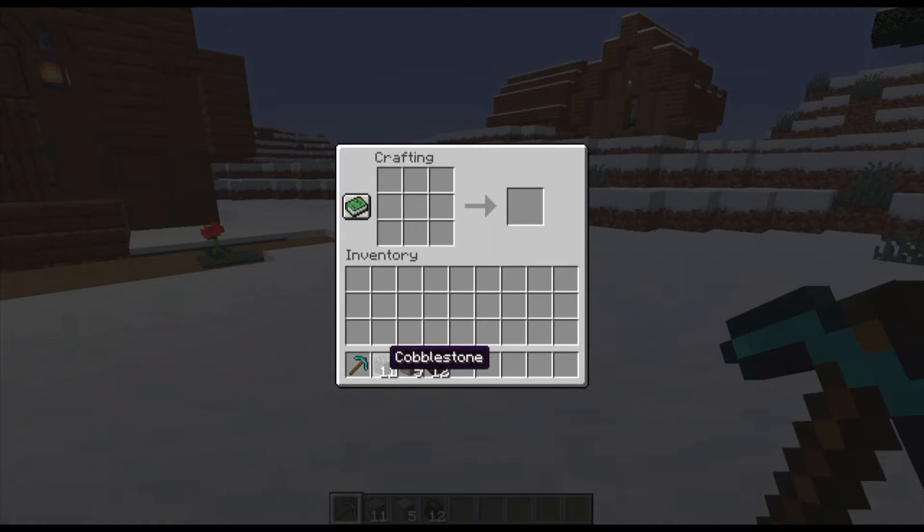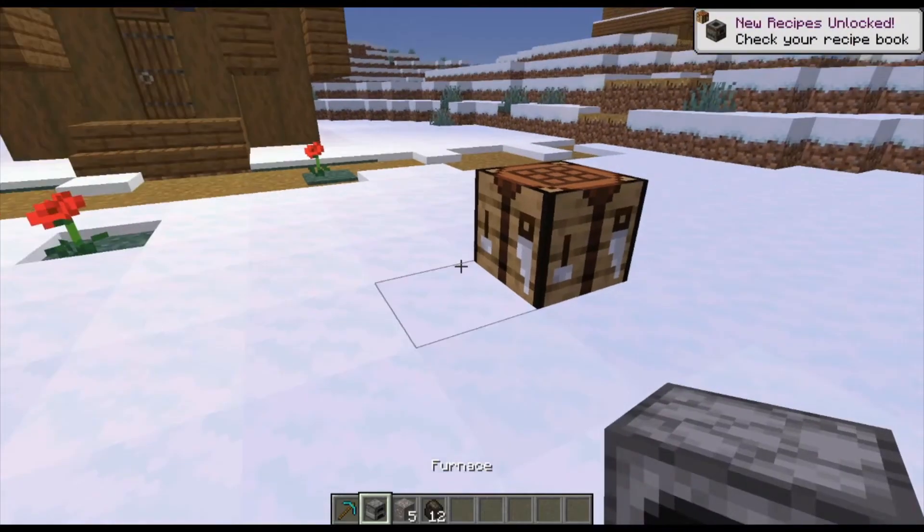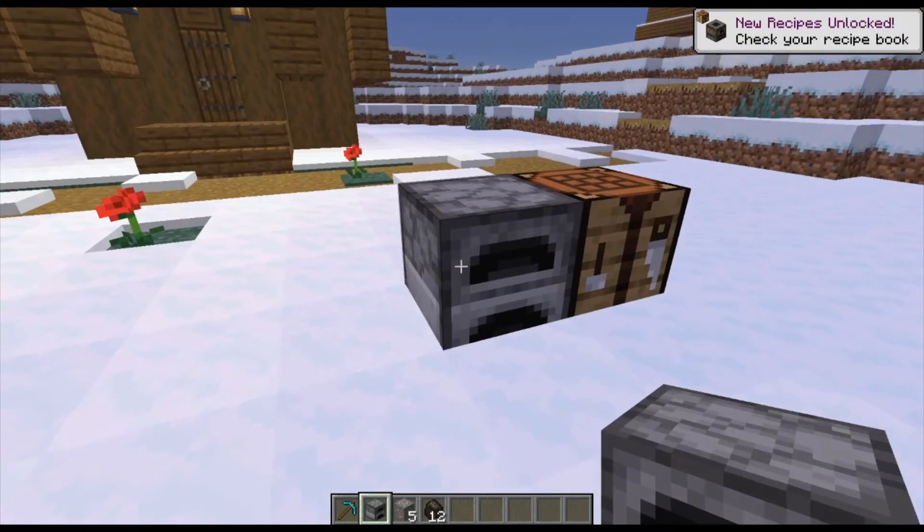You'll start off with your crafting table and go ahead and put in your cobblestone. Put that in there to make yourself a furnace, and then we're going to use that furnace you just made to go ahead and smelt up the other items.